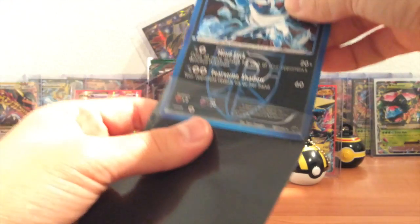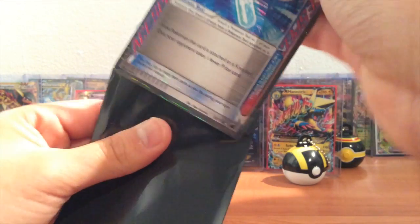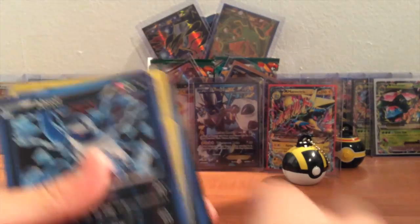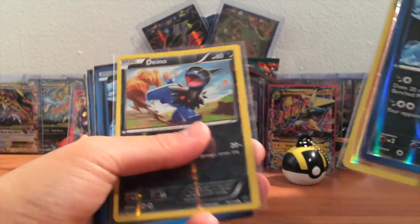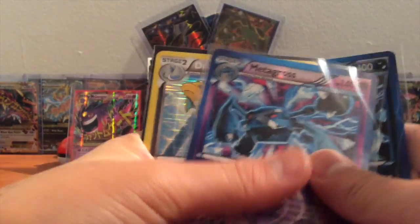Incredible pulls from this video — I cannot believe this. Let me put on one regular sleeve. Here's a recap of the small stuff: Absol reverse rare, Hariyama reverse rare, Dino common reverse, Absol hollow, Chandelure hollow, Metagross — oh that's a reverse rare — and Dragonite hollow.